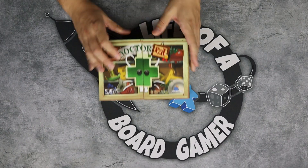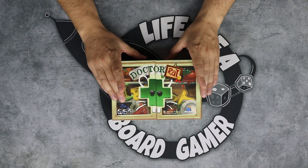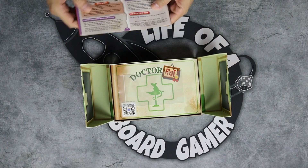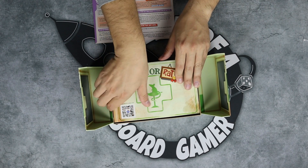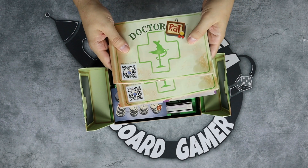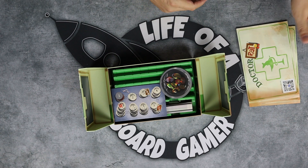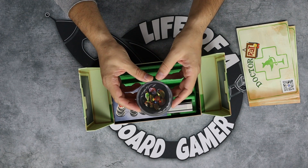Let's open the box and let me show you what you get inside. The first thing I like about it is that the box itself is actually used as a gameplay device — it's a screen where, behind it, you will keep all your components if you are playing as Dr. Rat. You also get two rulebooks with three or four languages in each of them, which is the Blue Orange thing.